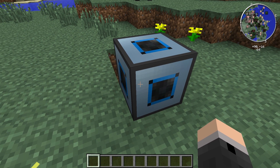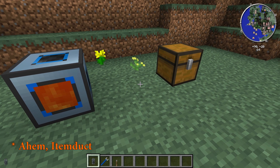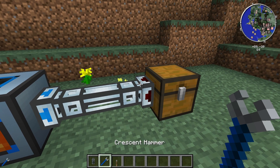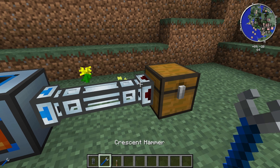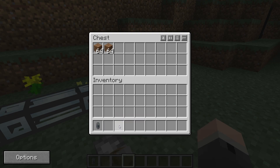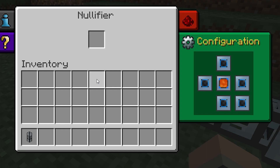Once a face is set to blue, you can bring the items in via an item duct. I'm just going to use a leadstone item duct and draw the items out of this chest. Always remember to set the leadstone pipe connecting to the chest to output by right clicking on it with a crescent hammer, and of course power it with a redstone signal. I'll put some dirt blocks here in this chest so you can see — the dirt blocks are being carried out and into the nullifier where they're being destroyed instantly.